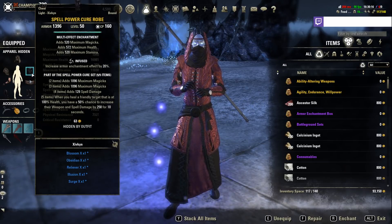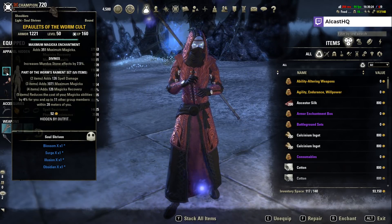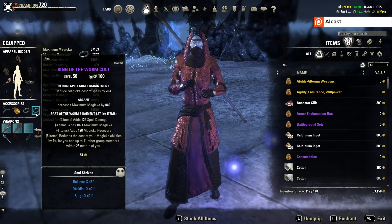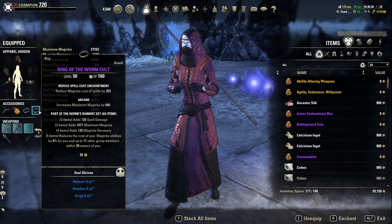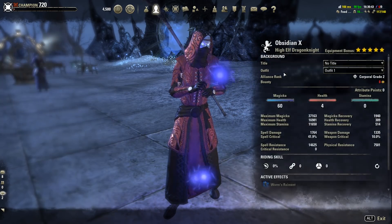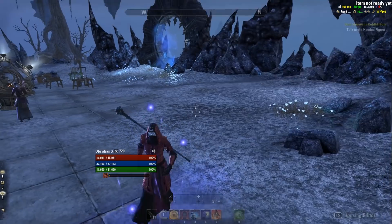In terms of traits, you want Infused with Tri-Stat Glyph on the big pieces and Divine with Magicka on the small ones. On Jewelry, run Spell Damage, Cost Reduction, Cost Reduction. You could also run Recovery, but it feels better to sustain with 2 Cost Reductions. Alternatively, Spell Damage, Cost Reduction, Magicka Recovery works too. With 2.2k Magicka Recovery and Battle Roar, we have more than enough sustain.